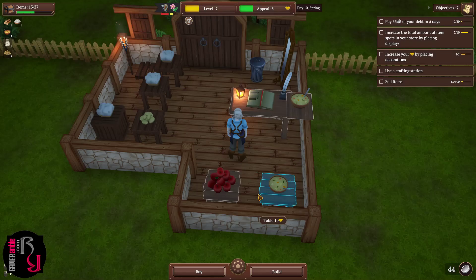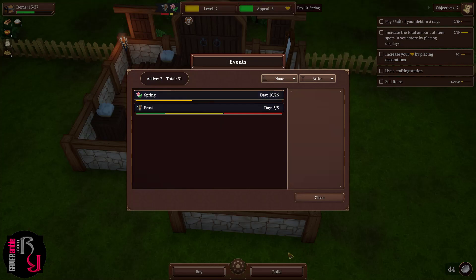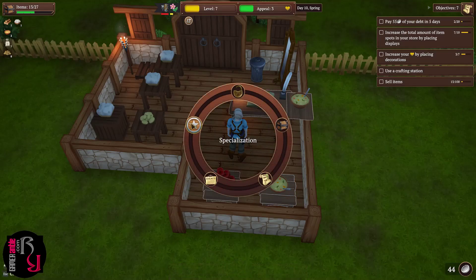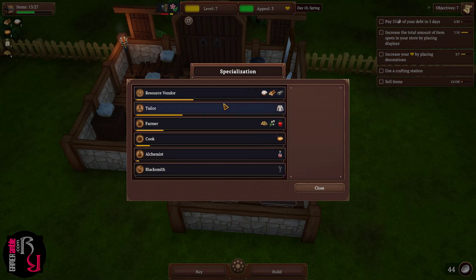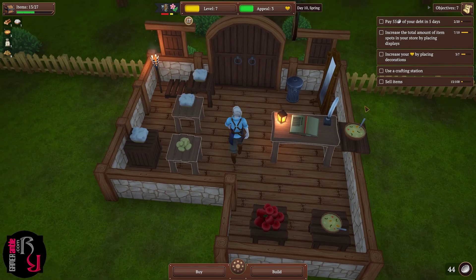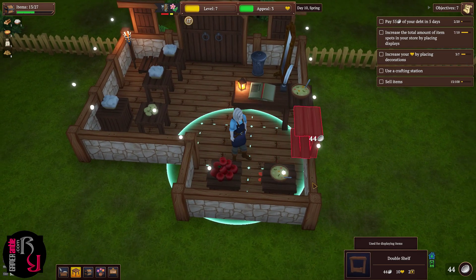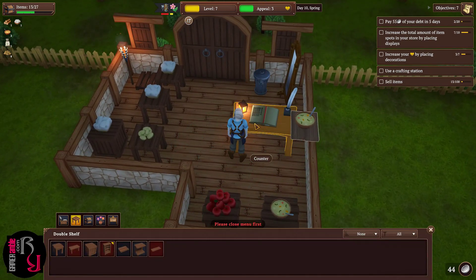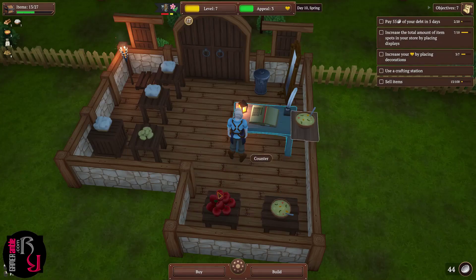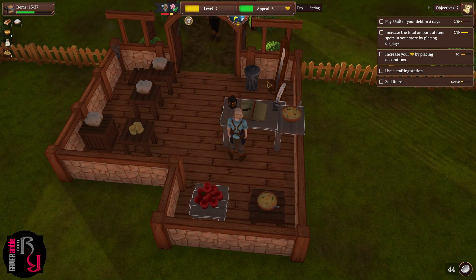We check the inventory, objectives, events, and specialization menus. It appears we've specialized in Resources, which seems odd given how many shirts we sold. We place a nice double shelf. After paying debts we're at 44 coins. The hosts agree this is likely beyond the tutorial now, with objectives simply continuing to grow.